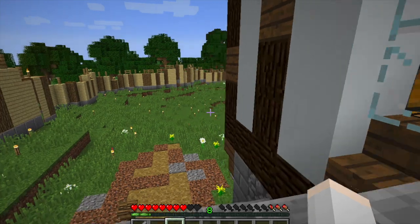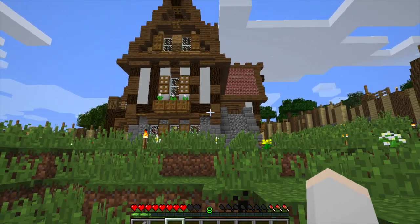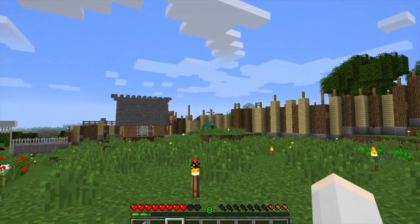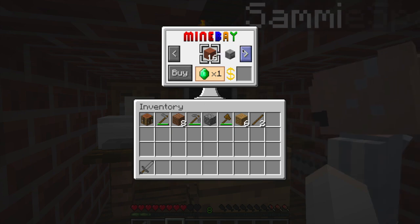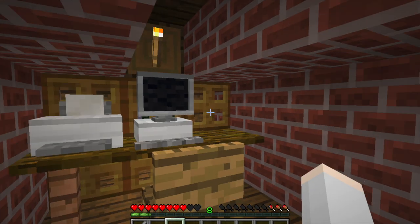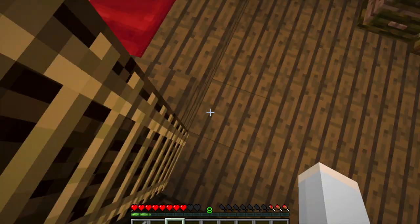So I think that's it for the house tour. You know what kicked me off is the computer — it's like an actual browser. If you right-click it, it says Mind Bay. Oh my gosh, we can buy stuff? Yeah, with the emeralds. You can buy a saddle, a magic book, a silk touch book. This is the best day ever — we'll use it later, but that's definitely cool to know we have that.